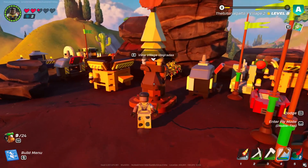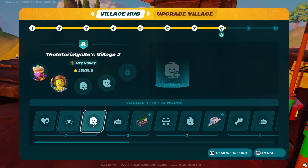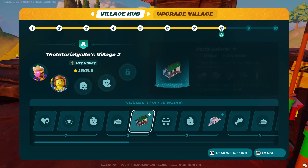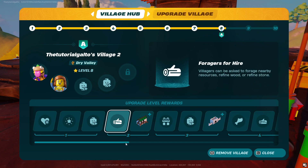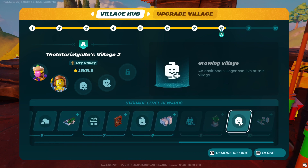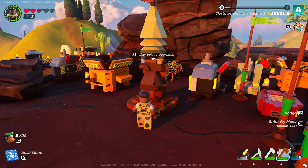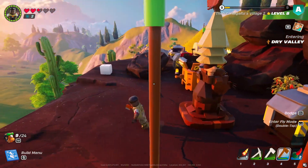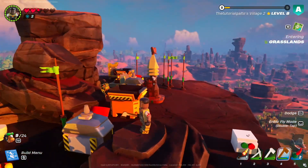The easiest way to actually unlock recipes is to make sure that you're constantly upgrading your village. It won't tell you in these rewards, but you will get a whole bunch of new recipes every time that you upgrade your village. There's also something that you can get once you are actually level 7, which is Gifts Galore. This is where villagers actually randomly gift you unique recipes. It's not really reliable, so the most reliable way is just to upgrade your village.